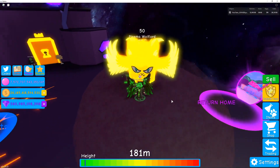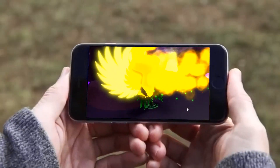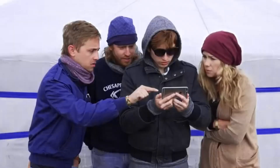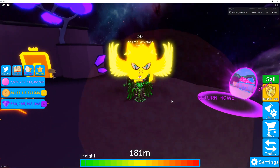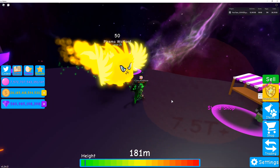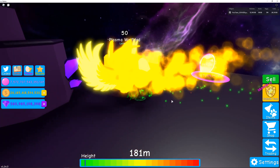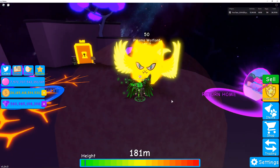Holy smokes, look at this thing! It is crazy yellow — the Plasma Wolf Lord. It's so epic. Right now in this moment I'm having the most breathtaking visual experience I have ever had. This is the most beautiful thing on earth. Look at this — insane. You guys have seen videos on the regular Plasma Wolf Lord and it looks cool, with effects almost like fire coming off of it. This thing looks epic, I don't even know how to explain it.